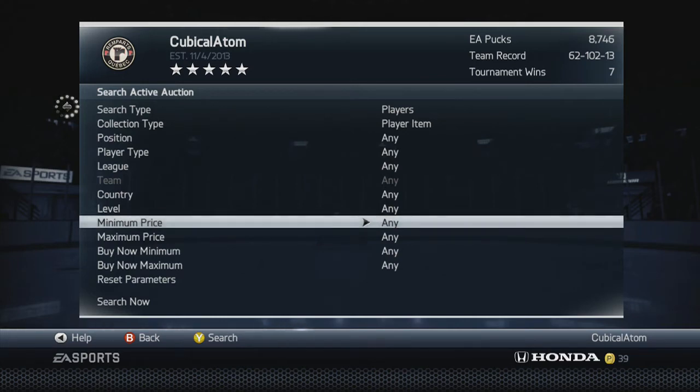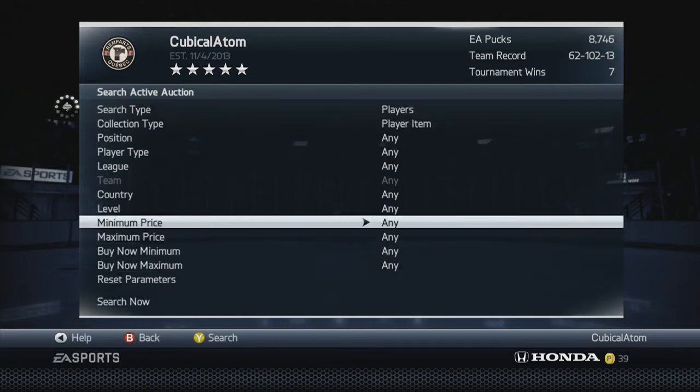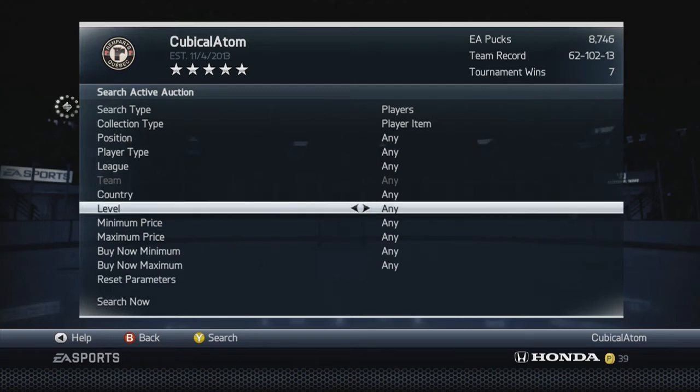The method a lot of people use is to buy HUT live players cheaper in the 6,000 range, but that can be really risky if you don't know how to do it correctly and you need a pretty good amount of pucks. What I'm doing is a lot cheaper but takes more time — it's less risk, so it kind of meets in the middle.